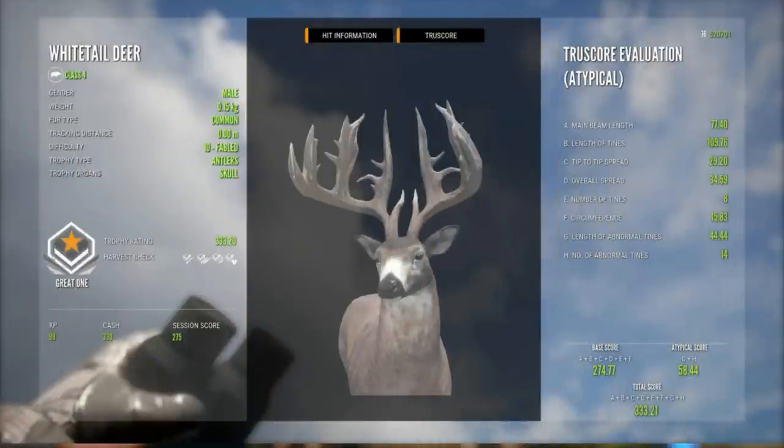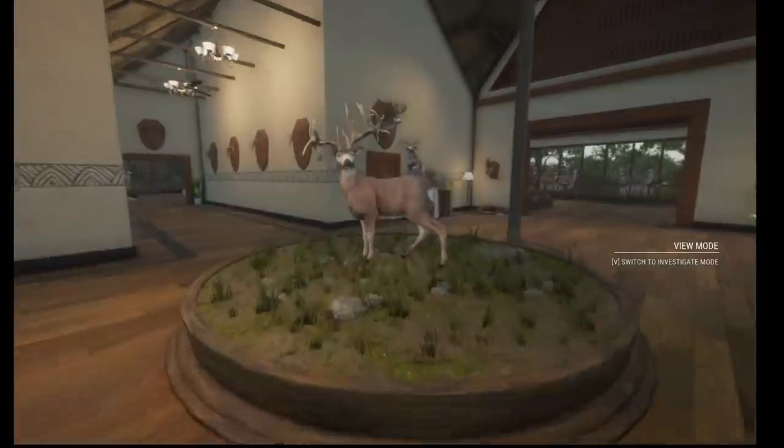Let's have a look at another rack. This one is what I call the crown rack — it's beautiful and perfectly symmetrical. This one scores 333.21, so it's a smaller racked Great One, but it is absolutely gorgeous. We are seeing a lot more split rack variations in the game now, but this one being symmetrical is stunning. This guy has eight tines and 14 abnormal tines.